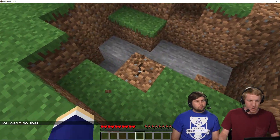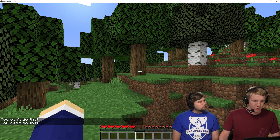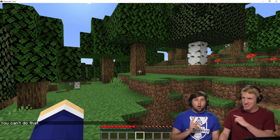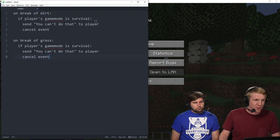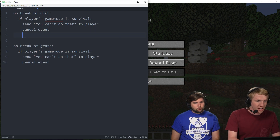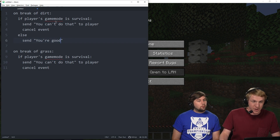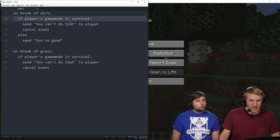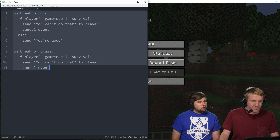So this is cool — it tells me that I can't do that. But what if I wanted to know that I can do it? There's the if and then there's the else. We're gonna go back over to this — if a player's gamemode is survival, and then we want to do else. Then we're gonna indent and send 'You're good.' So if a player's gamemode is survival, you can't do that and cancel the event, else send them 'You're good.'